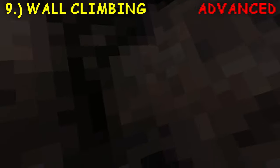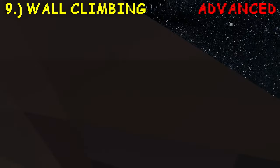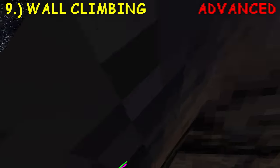So it goes like this — wall one, wall two. We practice hitting: one, two, three. Then with your other hand: one, two, three. Now we're going to catch ourselves — one, two, three. Now we're going to do it with our other hand: one, two, three.